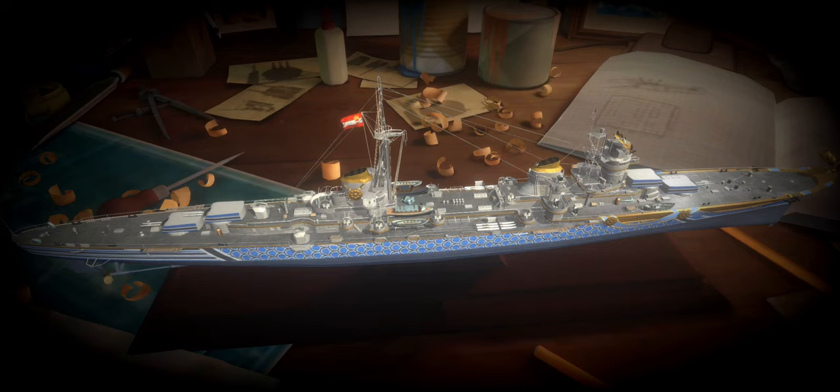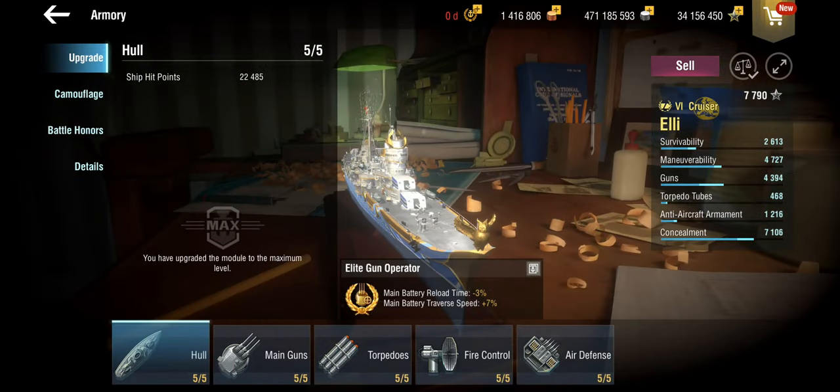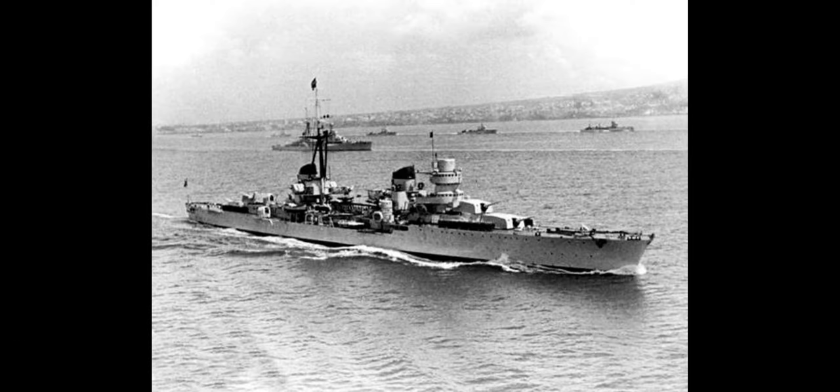Despite the fact that it once again is flying an Austro-Hungarian flag, this is actually a Greek cruiser — but you wouldn't know until you go and look it up. She did start her life as the Eugenio de Savoia, a Condottiere class light cruiser, more specifically of the Duca d'Aosta subclass, in the Italian Navy. As such she was busy already in the Spanish Civil War, then later in the Second World War. After the war she was handed over to the Greeks as war reparation, where she was integrated into the Hellenic Navy.